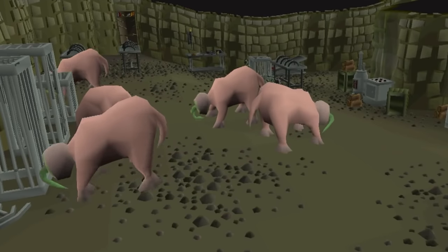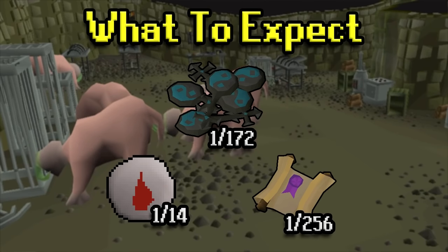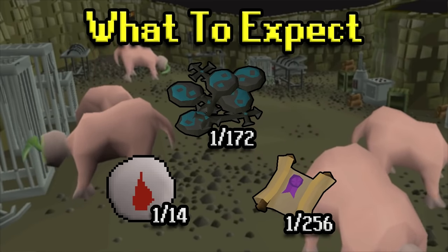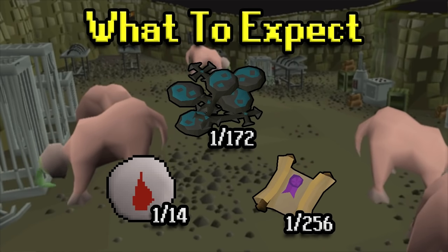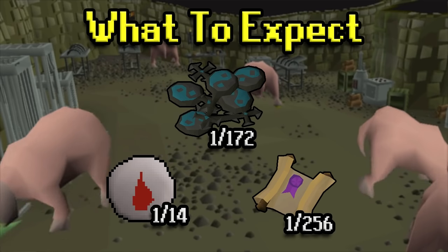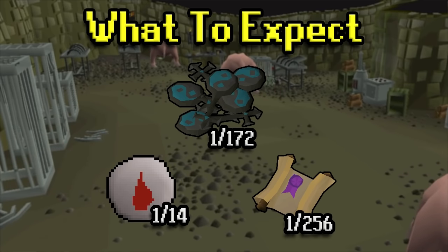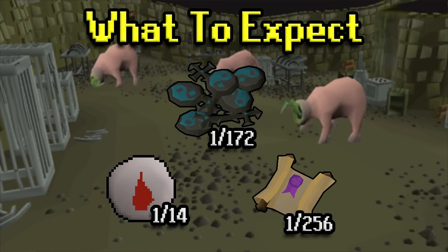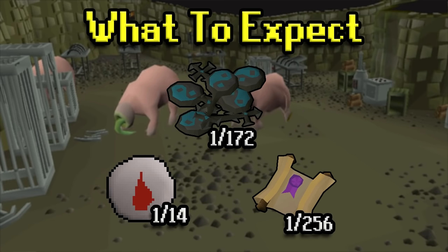In terms of what to expect as far as drops, if you're on a Konar task they drop about a ki every task or so — not that great. In terms of blood runes, they just drop in abundance; one out of every 14 kills you should expect them, maybe even a little more common. And then with hard clues, you get them at about 1 in 256, so it's not that great in terms of hard clues, but personally I'm not that big of a hard clue fan so it doesn't bother me too much.